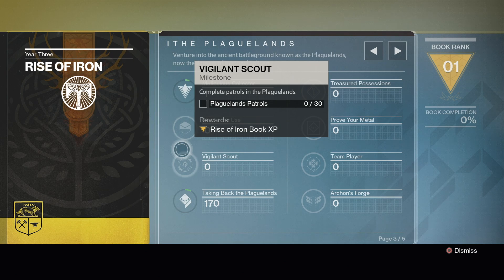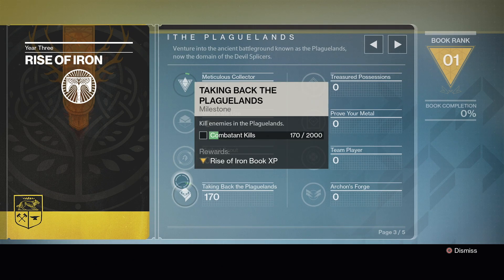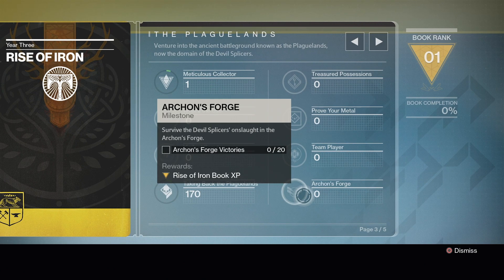Then we've got Vigilant Scout — Plaguelands patrols, you've got to do 30 of them. Next up, you've got to kill 2,000 enemy combatants in the Plaguelands — that one's called Taking Back the Plaguelands, and that shouldn't be too hard.